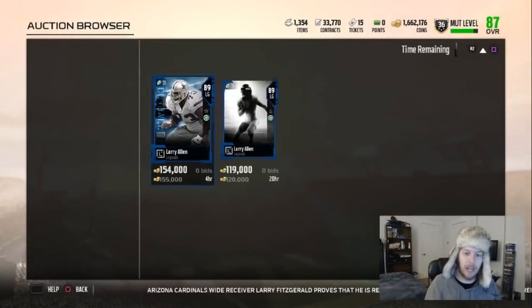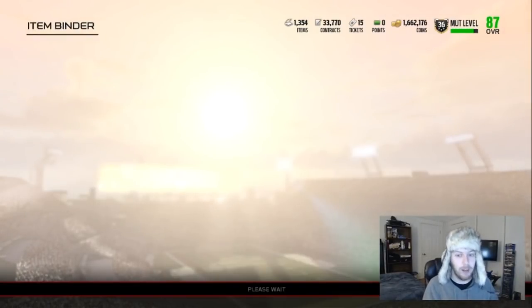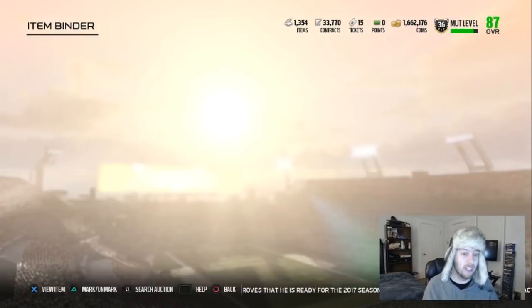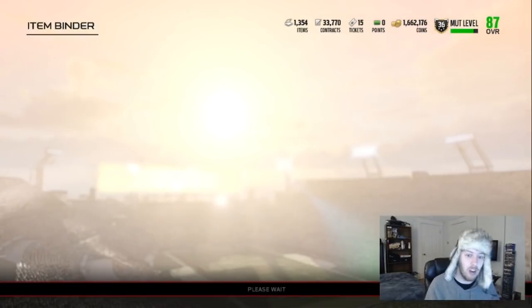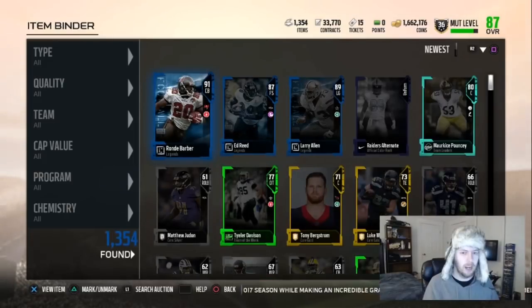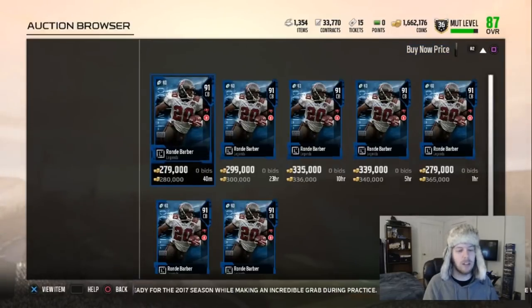Larry Allen — let's say 100k. That's better than I thought. If we got that card every single time we'd basically break even. Ed Reed is not going to be 100k — he's probably about 40 to 50k, so let's say 50. That's 150,000 coins. Ron Dayne Barber has to be 150, right? I think he has to be — yeah, off Ron Dayne Barber alone we made coins on this.